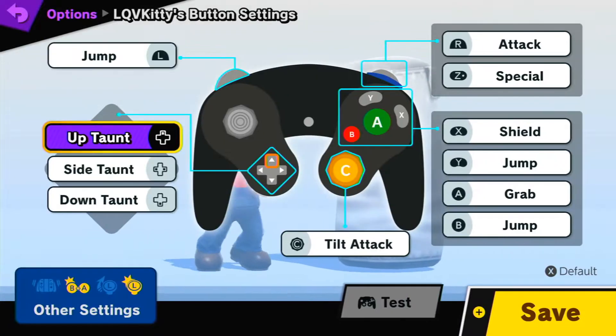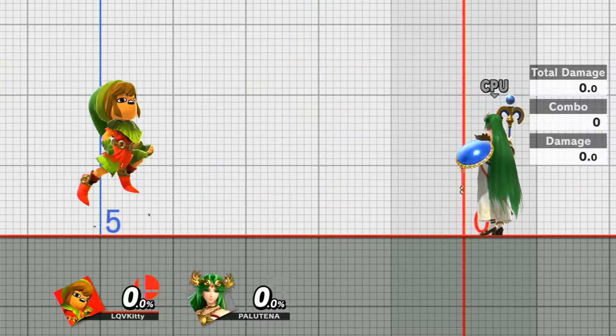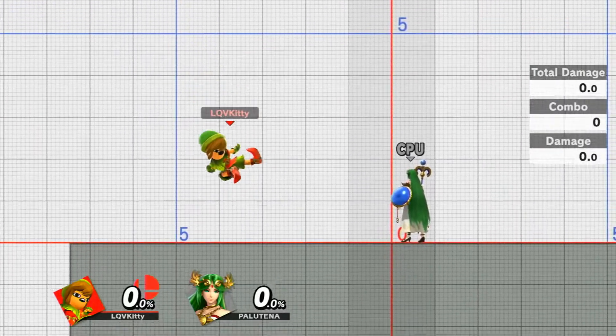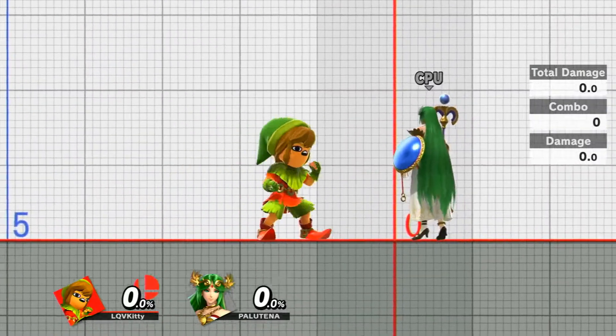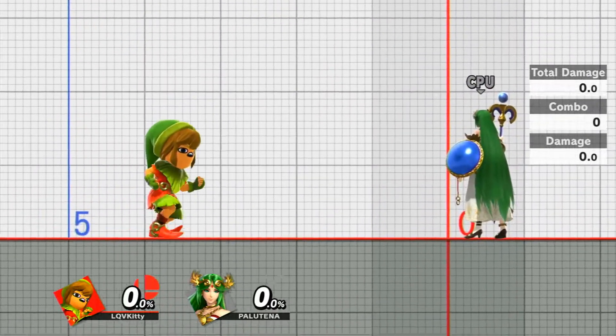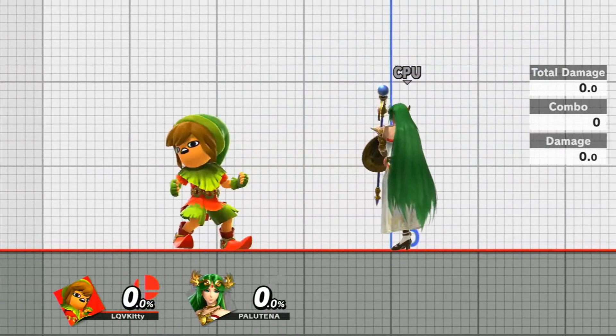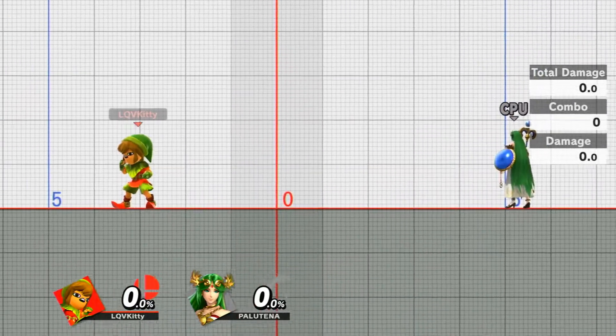So what you need to do is you have to have your C-Stick set to tilts. This is important because what you need to be doing is being able to do the shuffle move. To perform it, you nair and walk a little bit, then tap your C-Stick in the other direction and you will do the little shuffle. Once you can do this, that means you can do the tech.